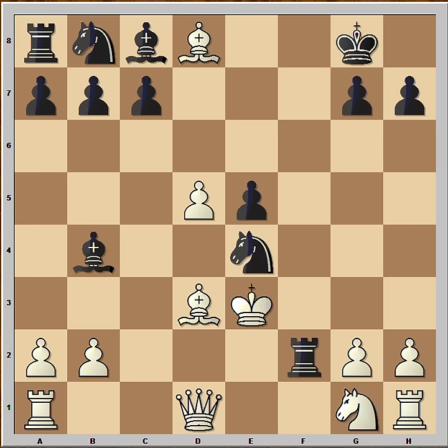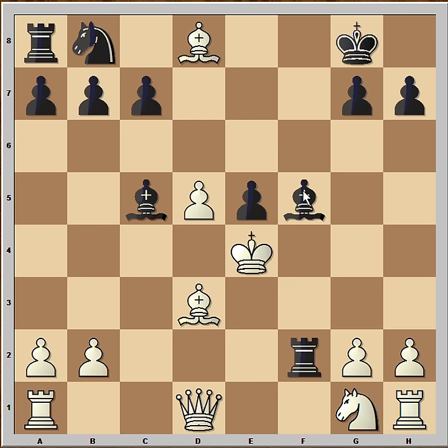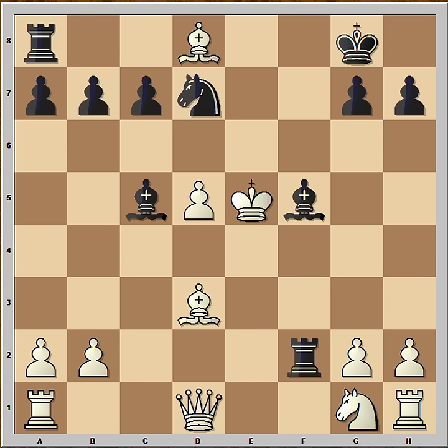And how to continue now? There is only one way to continue for black. That is Bc5, check, sacrificing his knight. White captured on e4. Bishop to f5, check. King takes on e5. It is black to move and to give checkmate. Can you see it? It is knight to d7, checkmate.